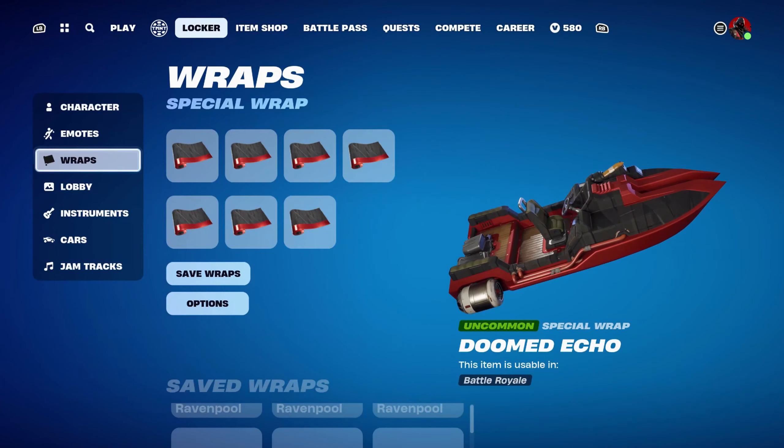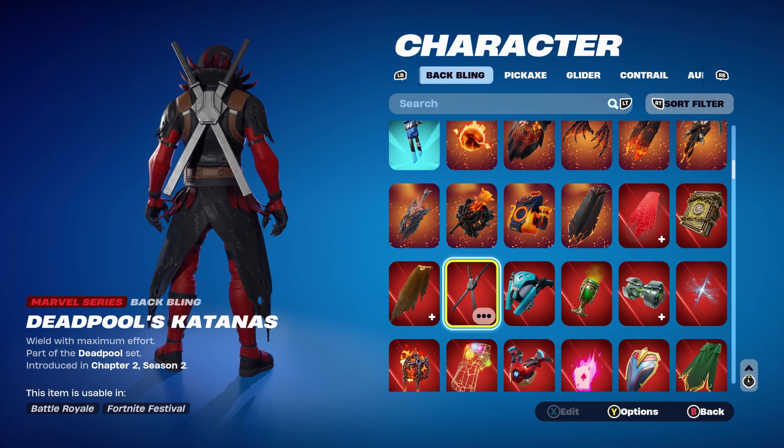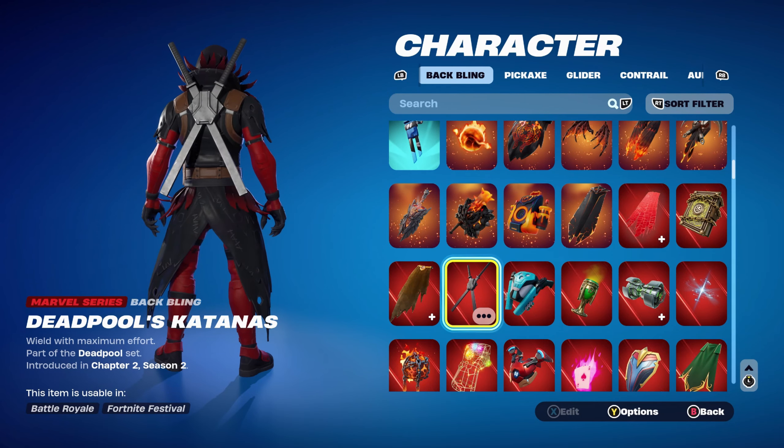For combo 5, I thought I'd use Deadpool's Katana as the back bling, part of the Deadpool set introduced in Chapter 2 Season 2's Battle Pass — he was a secret skin that season. It's a shame Deadpool was tied to that Battle Pass, as a lot of players want the skin. They have released another Deadpool item shop version made for Deadpool 3, so we'll have to see. Since I'm using the katana back bling, I went with katanas as the pickaxe — Leo's Katanas.